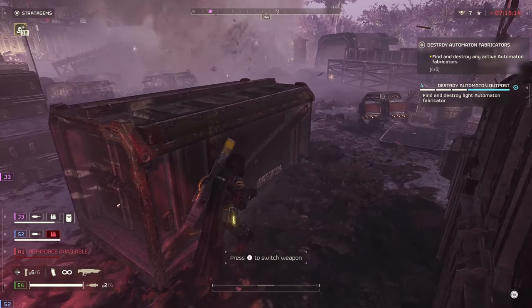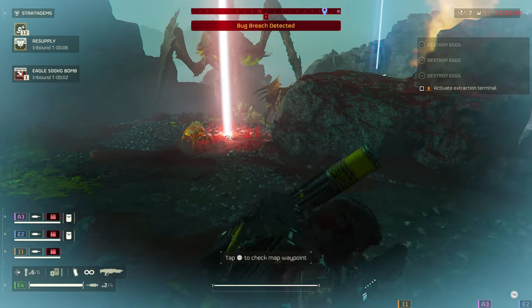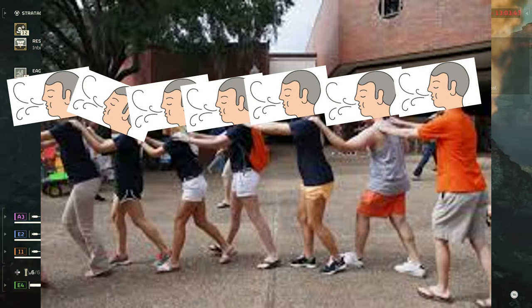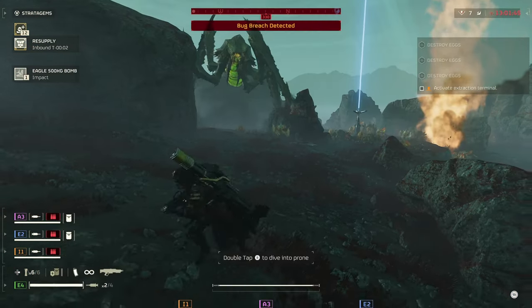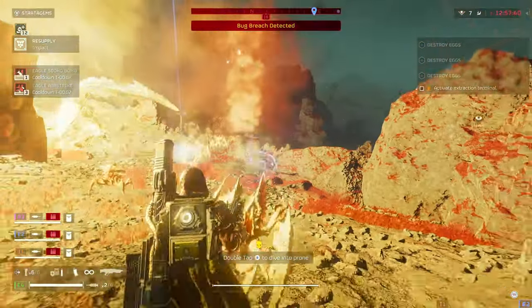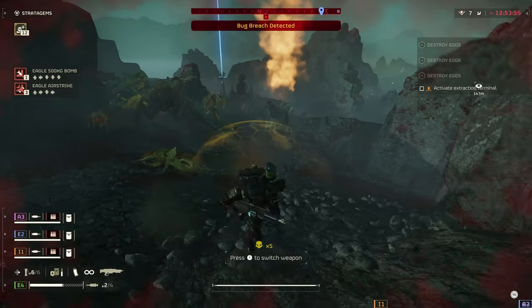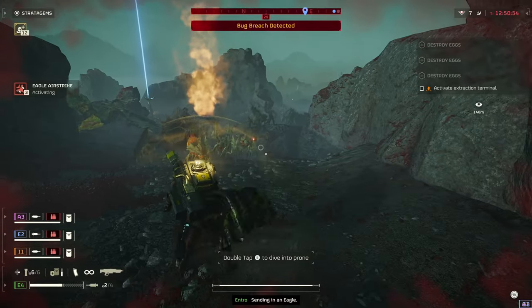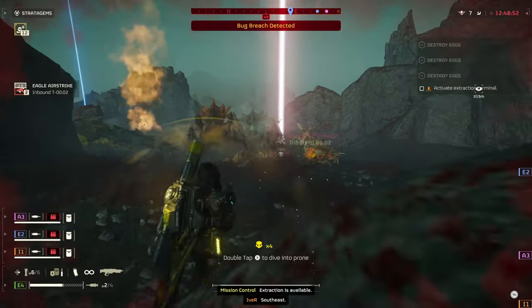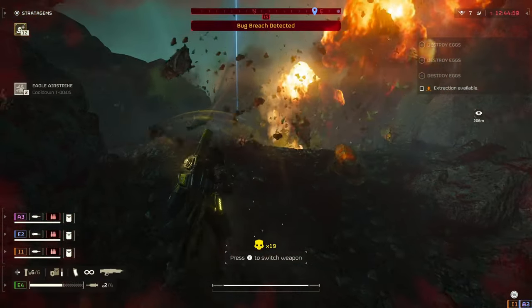The bolts can link between enemies, but in testing they have to be literally dancing in a conga line inhaling each other's necks to link with any consistency, and it seems to do slightly less damage when they link. Unfortunately for the Blitzer, it loses brute force shotgunning and DPS versus both the Breaker and Punisher, while not having any long-range gun options at all — often being the last one picked for dodgeball.